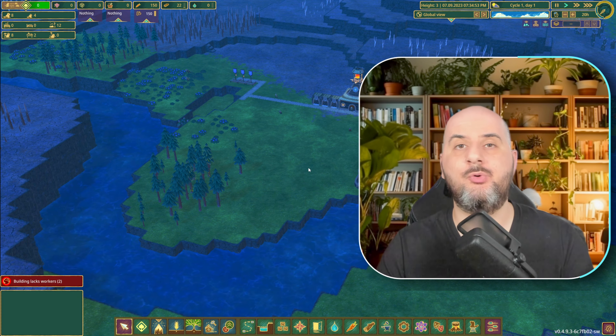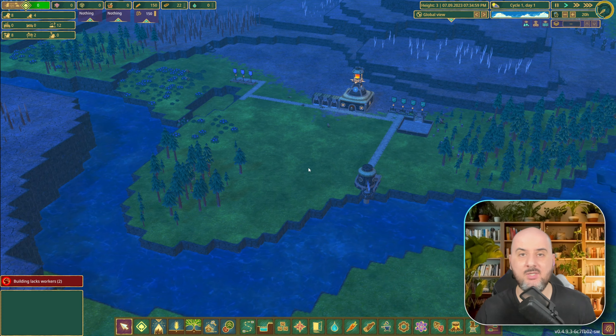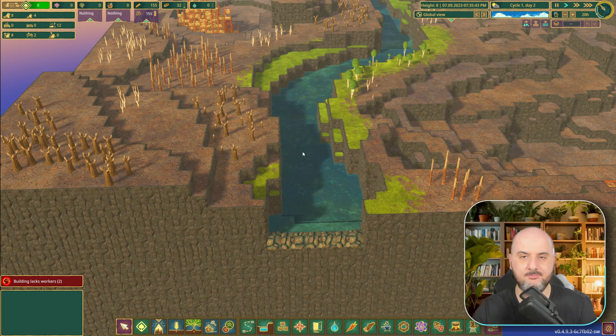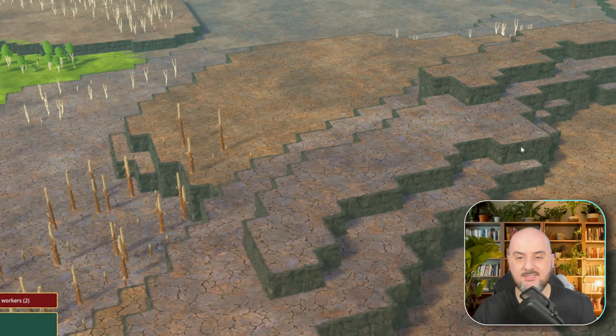Tip number 2 is how to prepare for the first drought. For most of us the first drought comes from nowhere — we're not ready for it and don't really know what it means. On this map the water starts right here, and when the drought season comes there is no more water and the whole world looks completely dry.